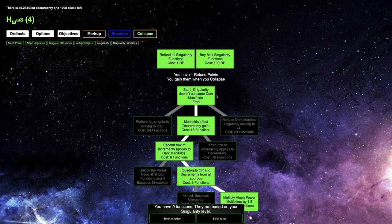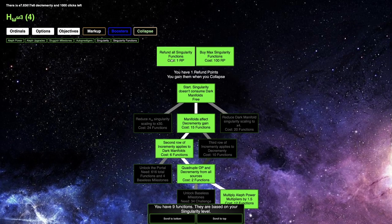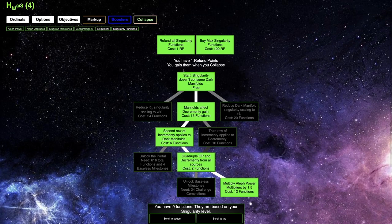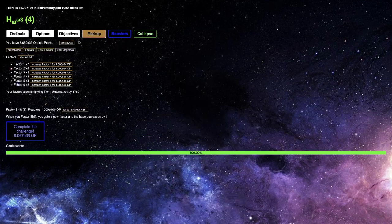There's not really all that much stuff that's relevant to where I am, but there's 'refund all singularity functions.' I could try this — but 'buy max singularity functions' is 100 RP, so no, that's not what I should do. I think what I should do instead is maybe use my last RP to do that upgrade instead, and maybe that'll get me the ordinal points I need. Yeah, it does give me the ordinal points I reach.